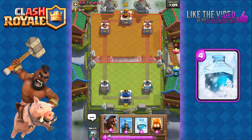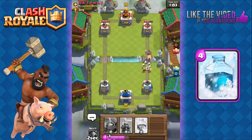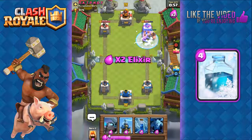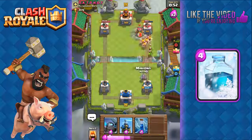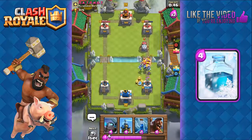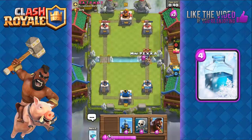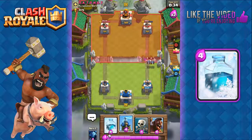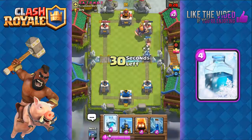We'll go with the Hog Rider now — fire spirits first, then the Hog Rider, then skeletons, and ready our freeze. He uses arrows, then we freeze and our Hog Rider gets really good damage on that tower. He deploys sparky, but we counter it easily — fire spirits finish off the barbarians, then zap sparky and use the mini Pekka to finish it off.